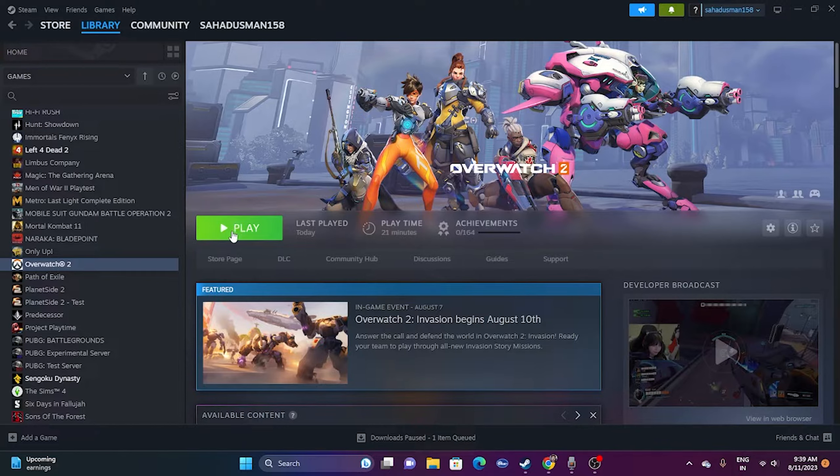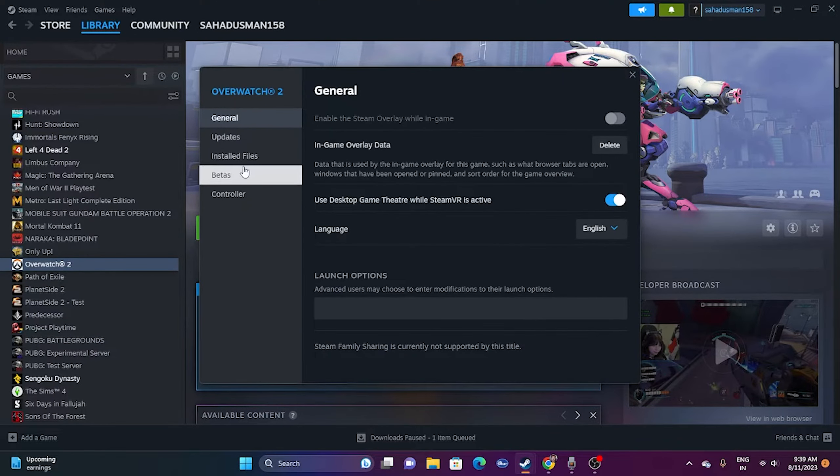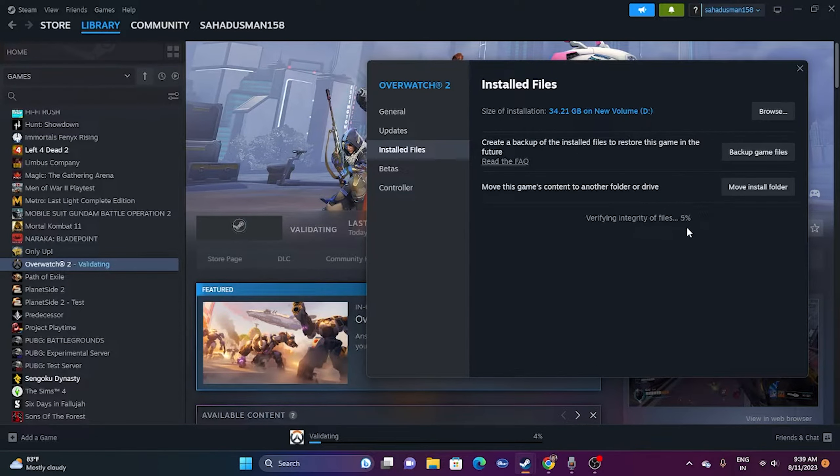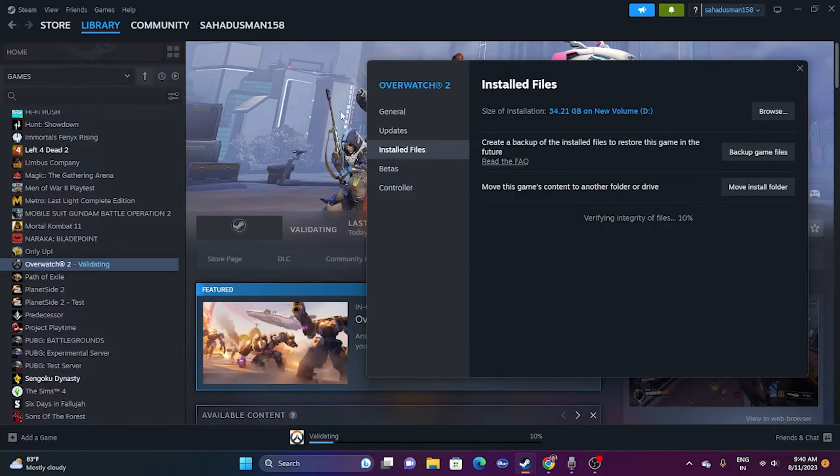If the restart is not working, try the next one: verify integrity of game files. This fixes a lot of issues. Just go to the game, right-click, go to Properties, then go to Installed Files and click 'Verify integrity of game files.' This will cross-check every single file of the game — the space required is 34.21 GB — and if any files are corrupted or missing, which is one of the main reasons for crashing, they will be fixed. Once it reaches 100%, click the Play button and try launching the game.